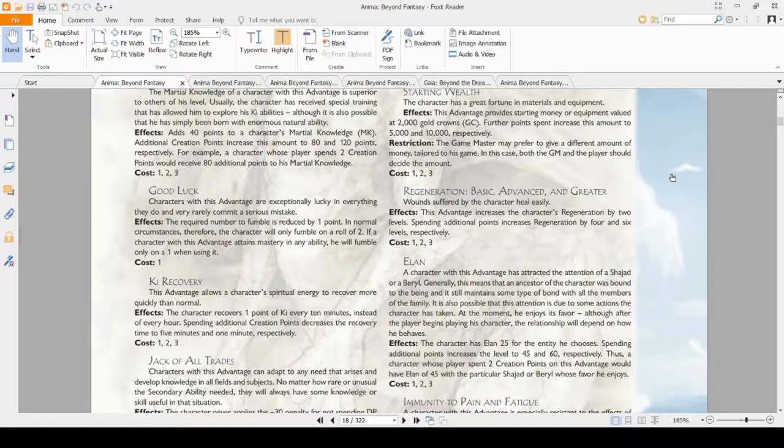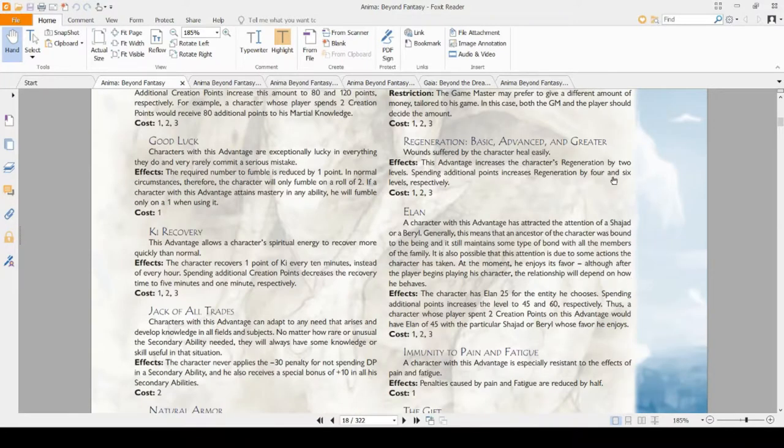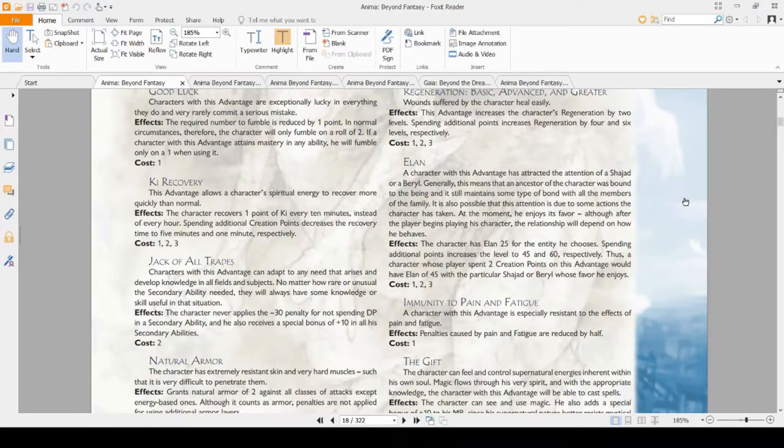Regeneration — basic, advanced, and greater — in normal circumstances is pretty meh, until you are a wizard or mentalist. In which case you have spells that can raise your regeneration level further, and if you have 10 CON or a Vatala from Those Who Walk Amongst Us, you can get up to a natural regeneration of around 16 at level one. It allows you to make the hyper-regenerating anime character. Without that, it's good for cutting down recovery time if you're a Weapon Master in a party with low healing.